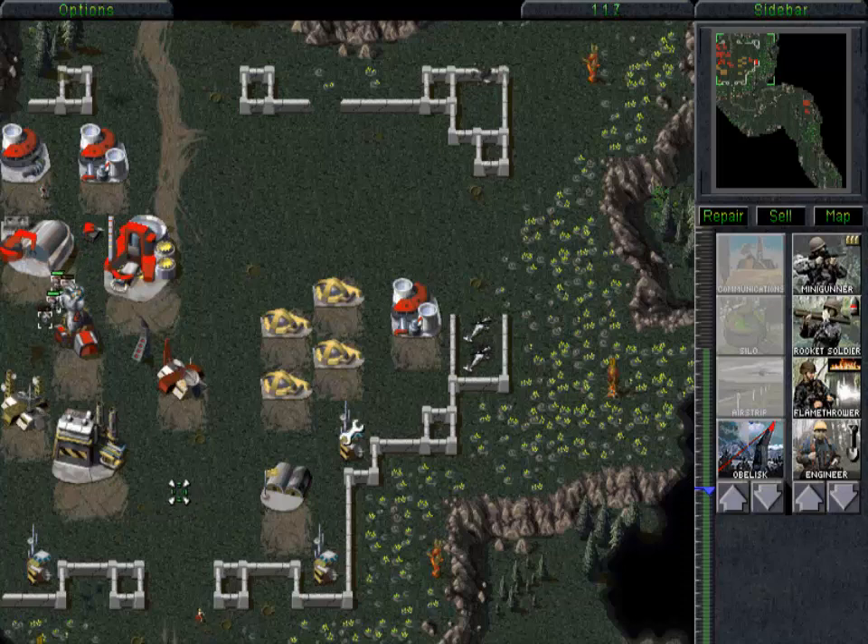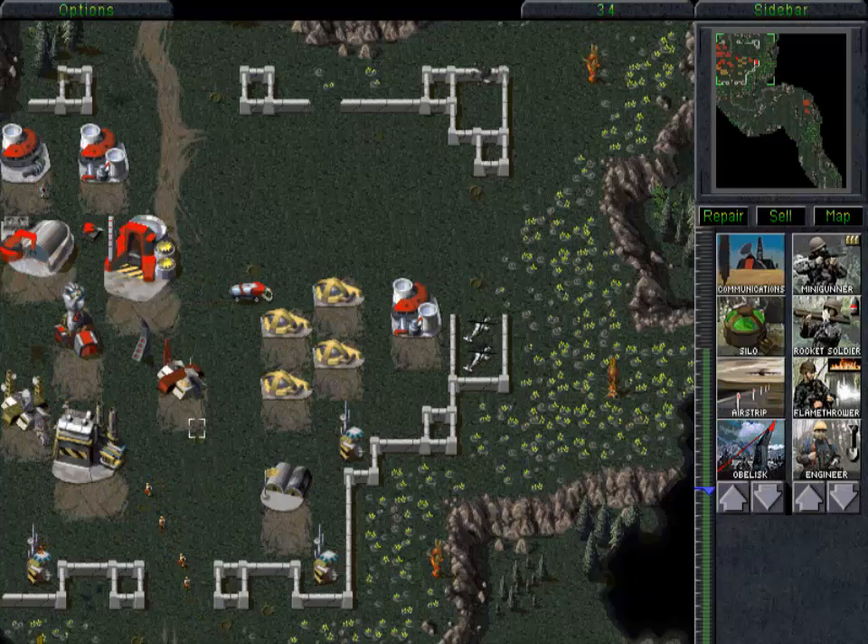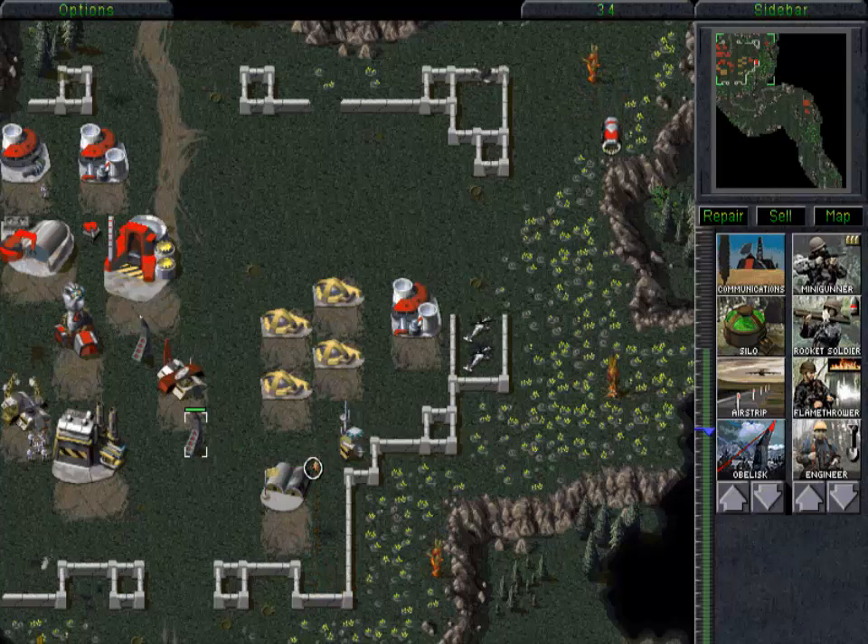I'll send my rocket soldiers to destroy that advanced guard tower in the southwest. More engineers appear, and they're trying to capture our northernmost buildings. Now for the grand finale — my favorite part of the mission. All of the remaining structures are within range of our obelisks, so all these GDI base buildings are going to get burned to the ground with our terrorist lasers.